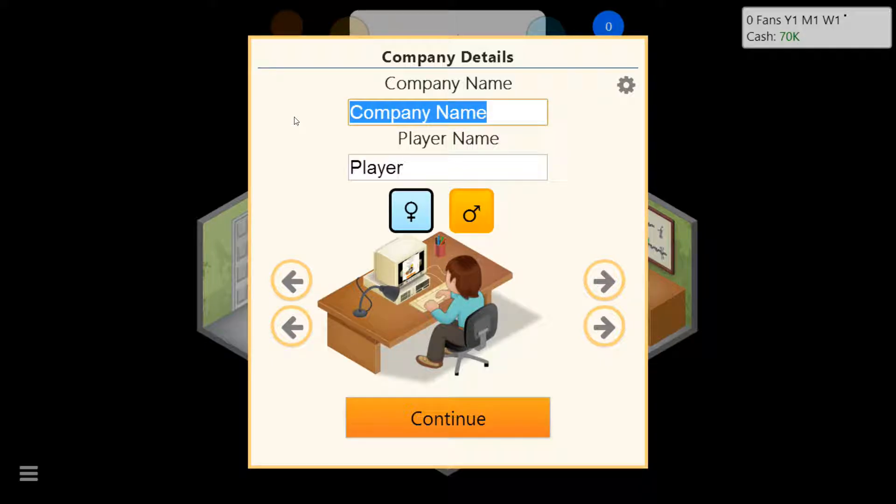We're gonna name my company Rich Gaming. And my name's Zeke. I am a male. I don't really like any of these hairstyles — this one matches me the most, but that's not my skin color. I'll just be this one and wear a red t-shirt because I want to be different.